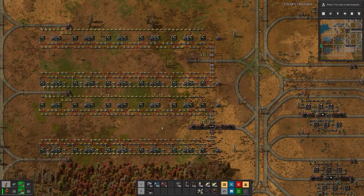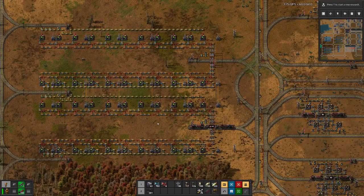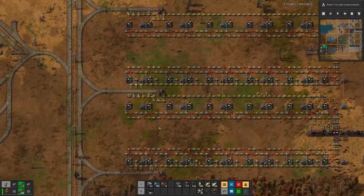The green circuit factory is now also done. As you can see, the first train has already arrived and is producing output.